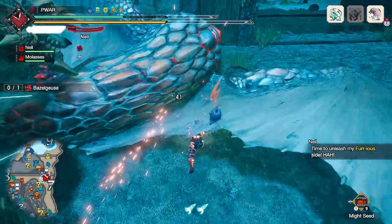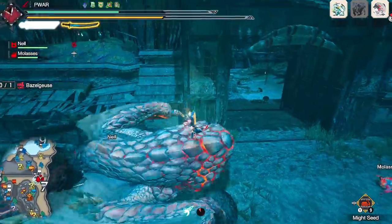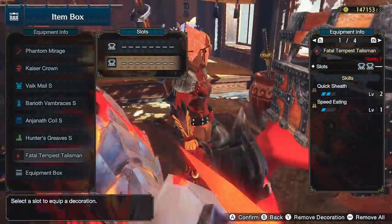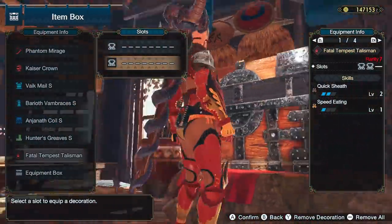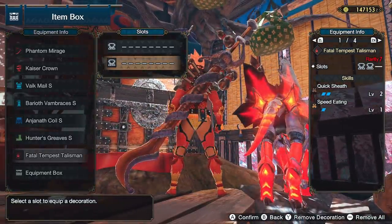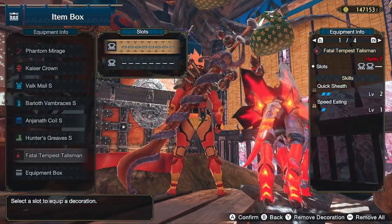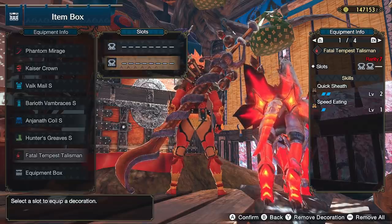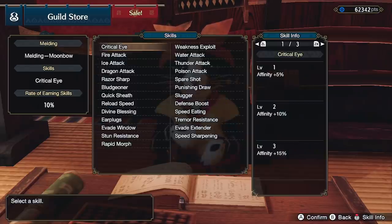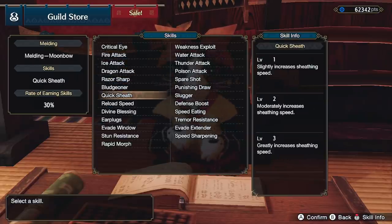Hold on to your sheaths tight because I'm jamming my sword right in. Before that, just know the builds mostly use talismans like QS 2-3 with 3-2 or 2-2 slots — that's best in slot for most longsword builds now, so get on that charm grind. You can apparently get Quicksheave with 2-2 slots from Moonbow, so consider that as an alternative to Mystery.